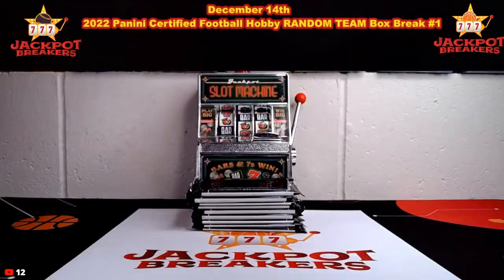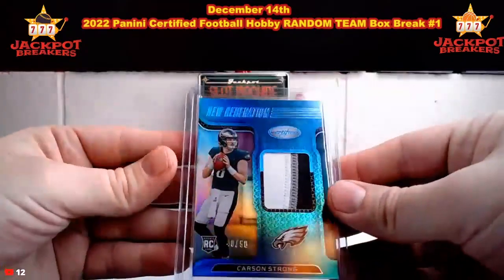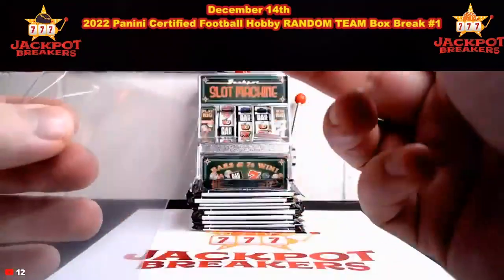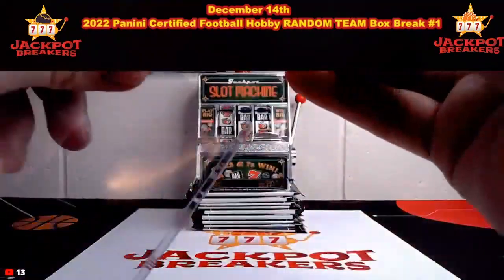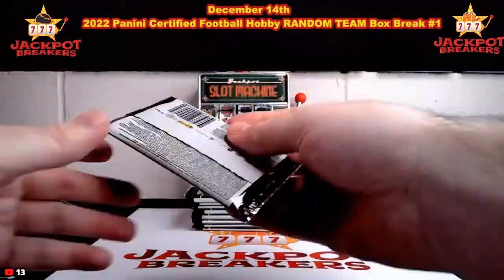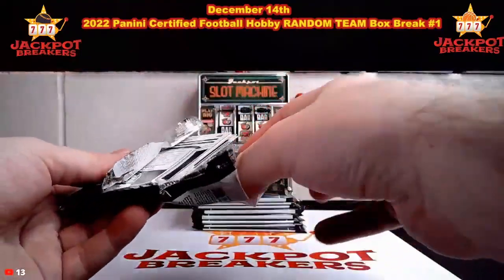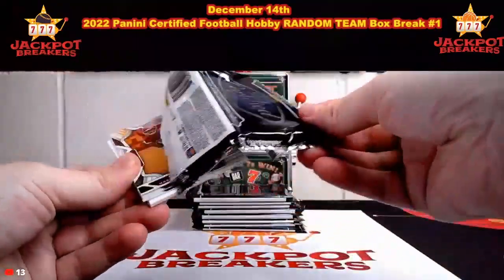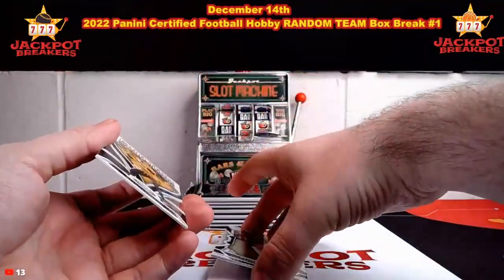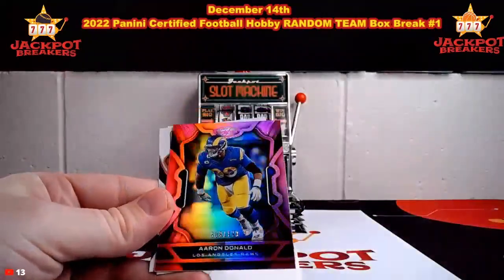Guess the last auto for 20 in credit — there's our first of two patches. If you guys aren't already, make sure you follow us on Twitter. We post some of the breaks that we have close to full with some discounts, so if you want to get 10% off your spots. There's Antonio Gibson for Washington, Derrick Carr, and we got an Aaron Donald.